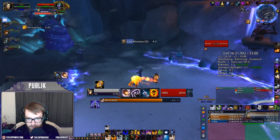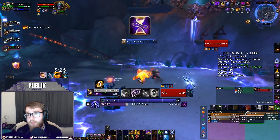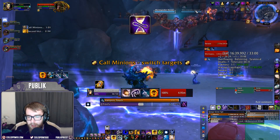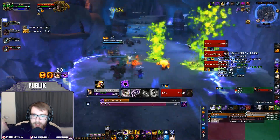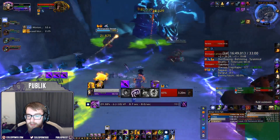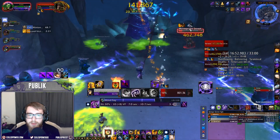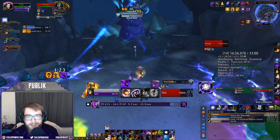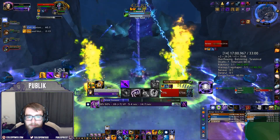On Naraxas, Deadly Boss Mods gives a warning when adds spawn. In the footage, you can see the adds at the top ledge before they jump down — dot them before they jump. It's a great damage boost and can let your other group members potentially ignore them entirely.